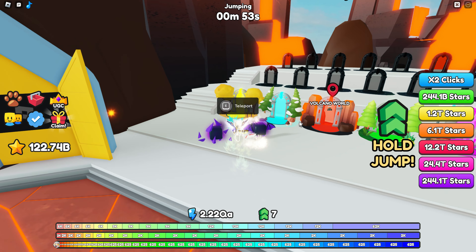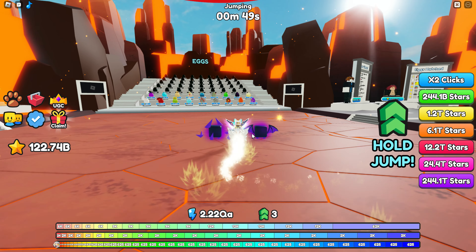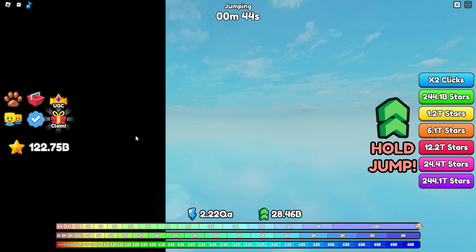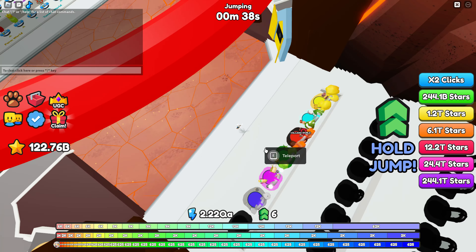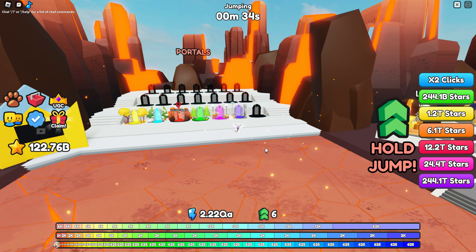To get to the next world, go to the portals over here. All you have to do is keep clicking, and once you click enough you can jump to the top. Once you make it to the top of any level, you progress. I'm overpowered on this one since I've been playing quite a bit — I'm in the third world.